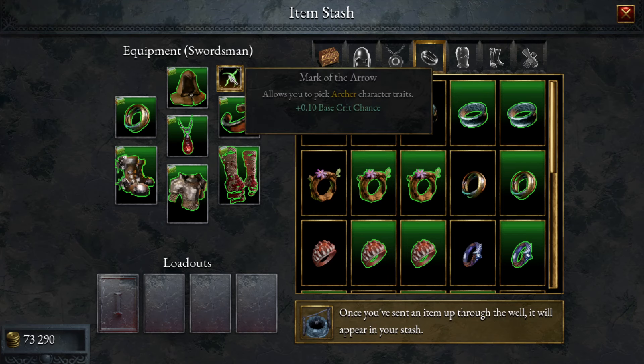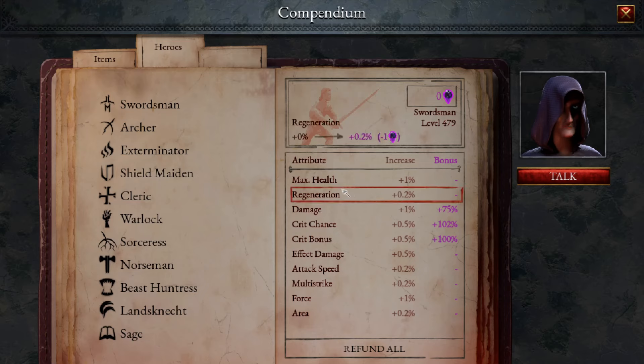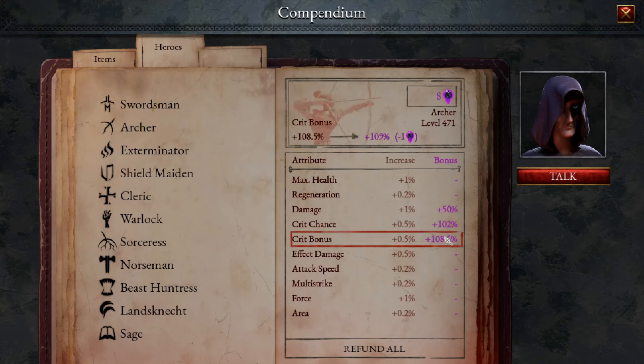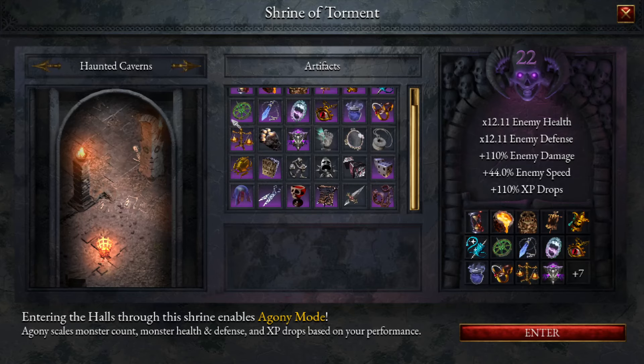We're going to take crit damage and crit chance — 50 damage, crit chance, and crit bonus. We want to scale up our damage as much as we can here. We're going to go into Torment 22 for this one and see how we go.